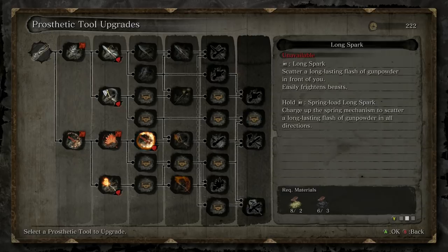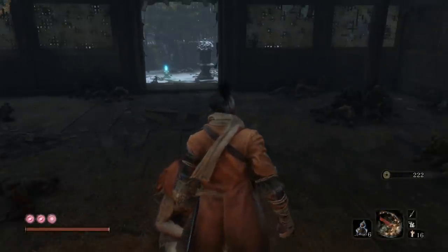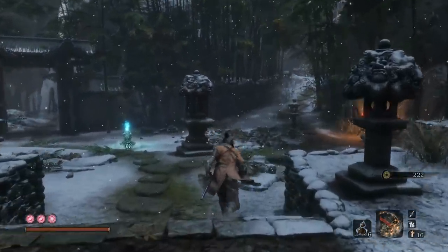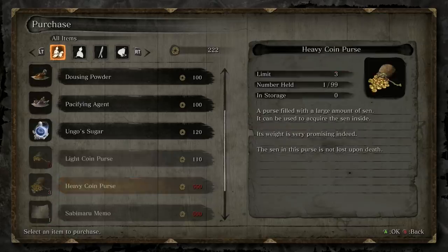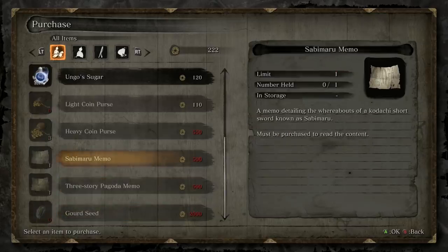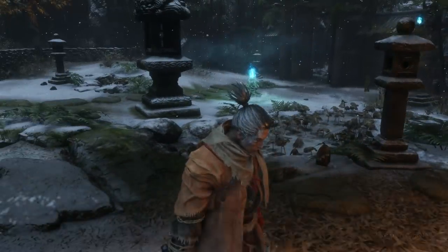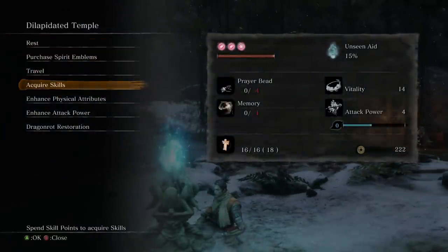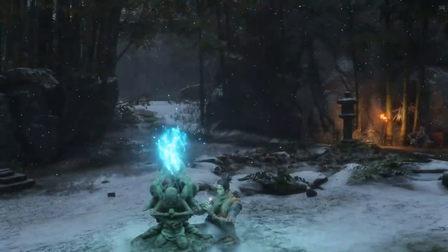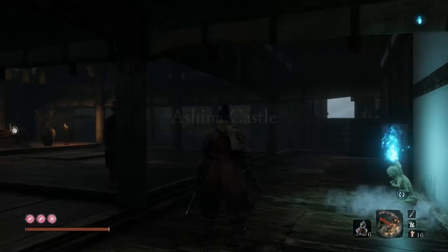What are you carrying? Anything else? The droplets. We bought the Gourd Seed. And these memos — but I think we know those memos. The Pagoda — I didn't end up seeing when we were in that area, but I feel like the Sabomaru is that other guy, the quick one. The other thing we should do is revisit some of those previous places.